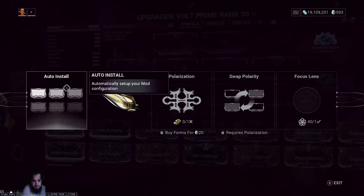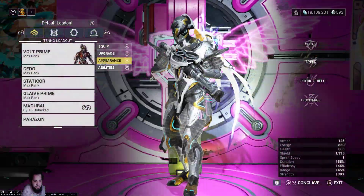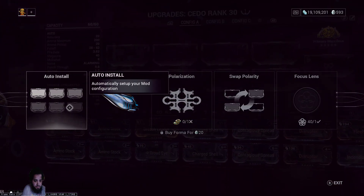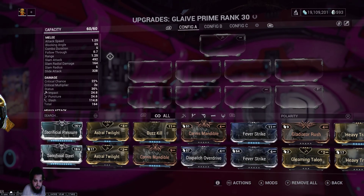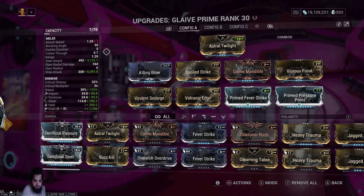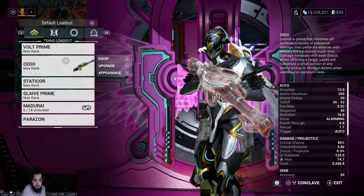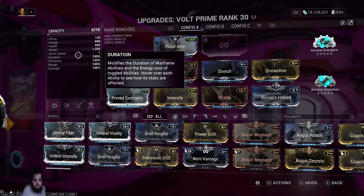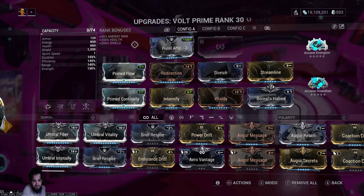If you guys didn't know, you can do the recommendation install. If you click on Actions you see Auto Install. So I'm gonna try to do a whole Steel Path mission with all auto installs. The thing is, the auto install I don't think has been updated in like forever, so I honestly don't even know how good this is gonna be. Most of the time it tries to give you more health and shields.